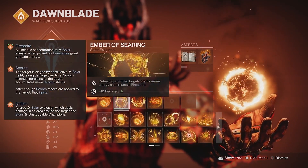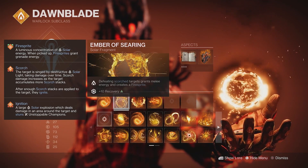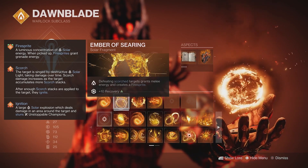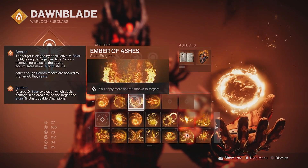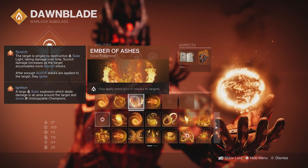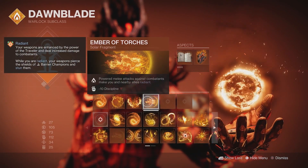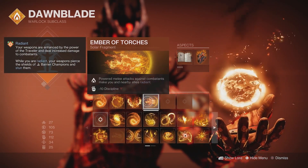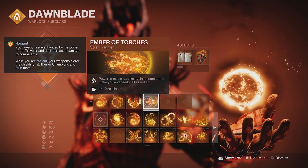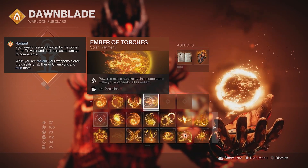For our second fragment we have Ember of Searing — defeating scorch targets gives melee energy and creates Firesprites, which grant grenade energy when picked up, keeping our grenades rolling. For our third fragment we have Ember of Ashes, applying more scorch stacks so targets ignite faster, creating big solar blasts. For our last fragment we have Ember of Torches — powered melee attacks make us and allies Radiant, giving a 15% weapon damage boost and letting us stun barrier champions.